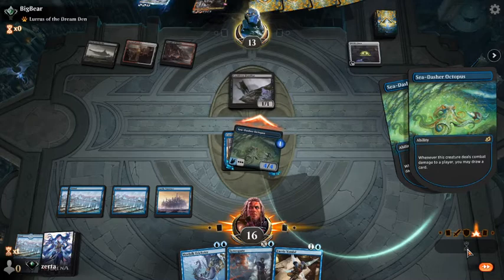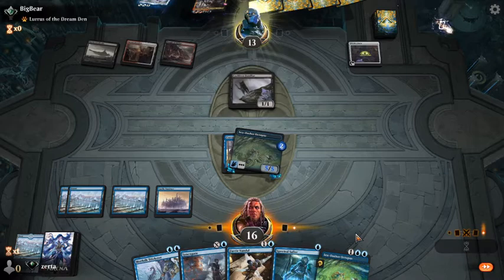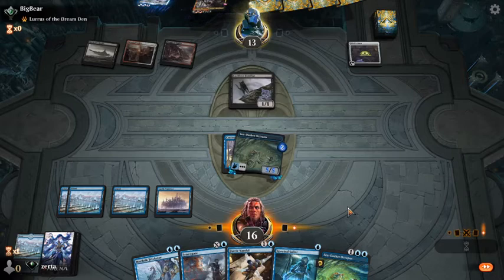We'll take action here. We'll flash in a Faerie Vandal, but we might put the Sea Dasher on it. Actually, I think we'll just be happy to hold up the Syncopate until we can draw some more interaction.